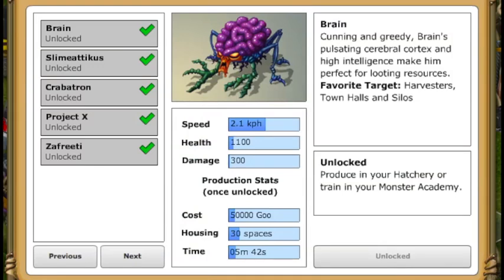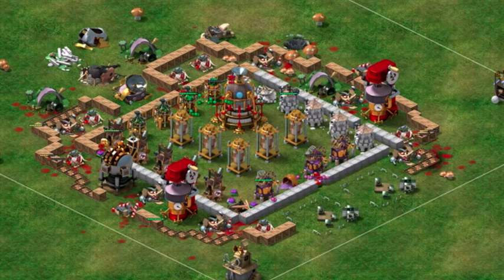The most cunning of resource looting monsters, Brains use their high intelligence to get around defenses quickly to loot resources from harvesters, town halls, and storage silos. Brains can swiftly loot 20% more resources than normal monsters.